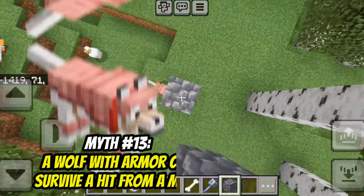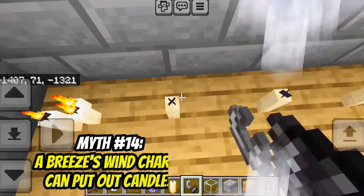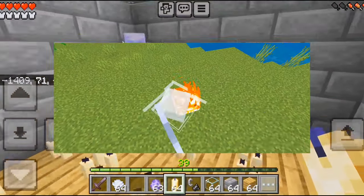That is also true. A wolf with wolf armor can survive a hit from a mace. That's true. A breeze's wind charge can put out candles. That's true — now why couldn't they put out fire?